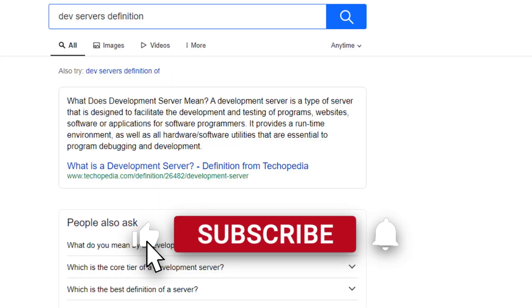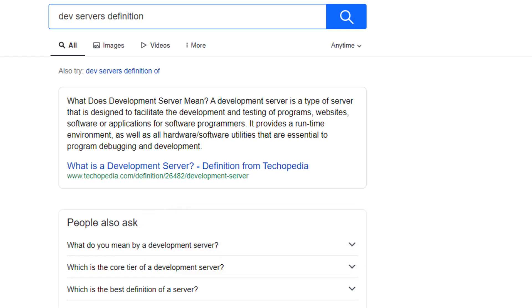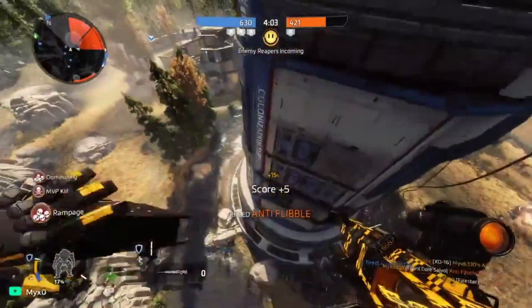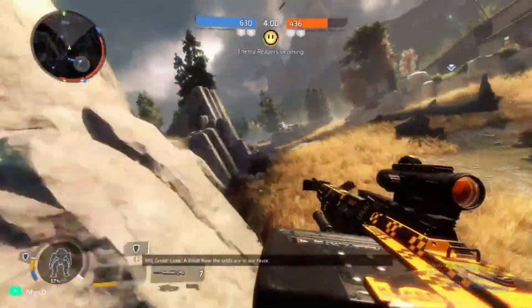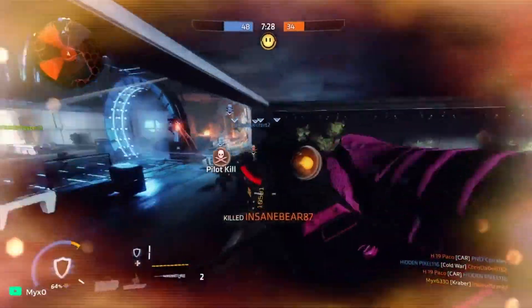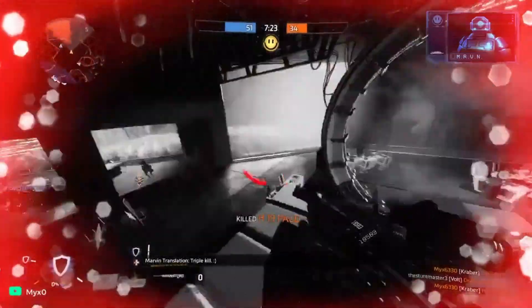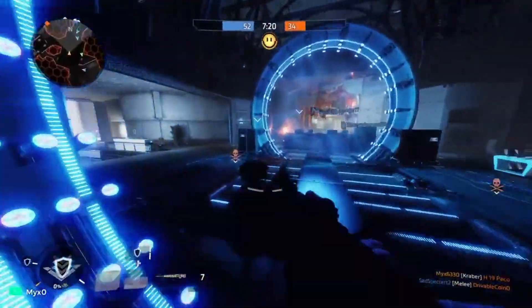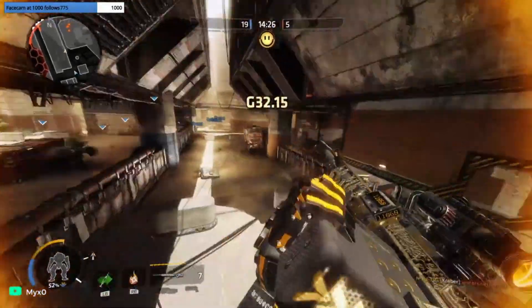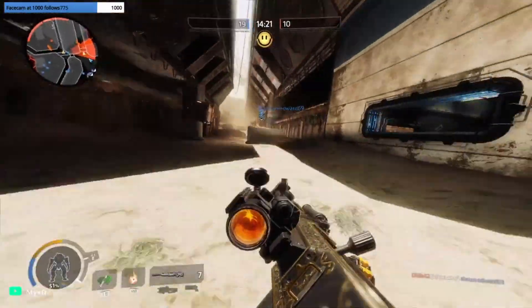Dev servers stand for developer servers. They're basically things developers of the game use to test things out without actually testing them publicly in public servers. They're effectively different servers that the normal general population of players can't access — only developers can. For example, say they wanted to test a new gun out: they go on these servers, test the gun out with other developers, see if it's broken, then either add it into the game or not. So it's basically a testing arena for developers on a separate set of servers from public servers.